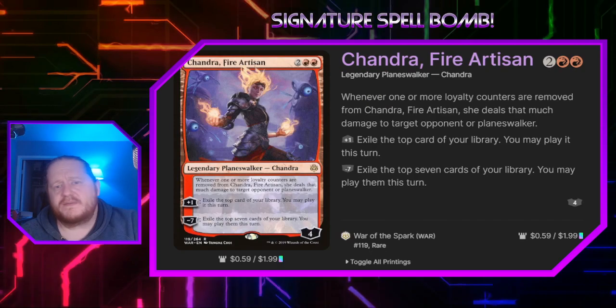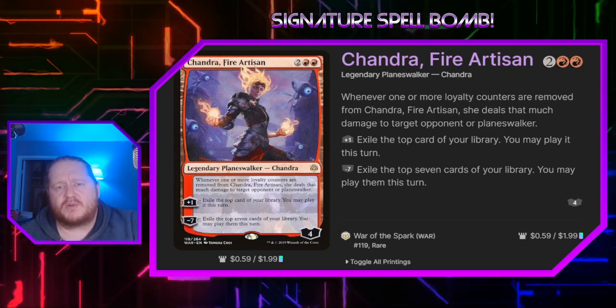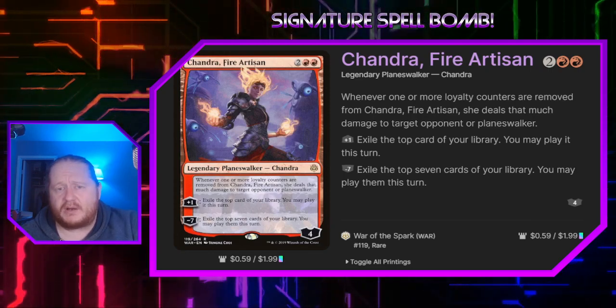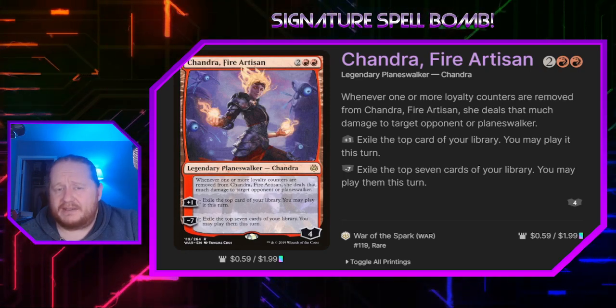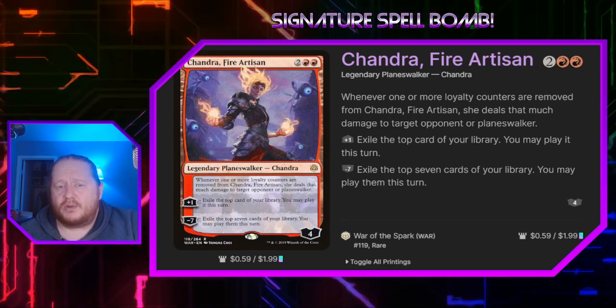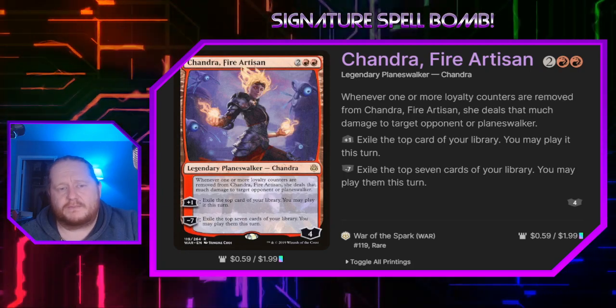Chandra Fire Artisan for 2 and 2 red is a 4 loyalty planeswalker. Whenever loyalty counters are removed from it, we can deal that much damage to a target opponent or planeswalker. Her plus 1 lets us exile a card from our library and we can play it this turn. If we minus 7 her, we can exile the top 7 cards of our library and may play them this turn.